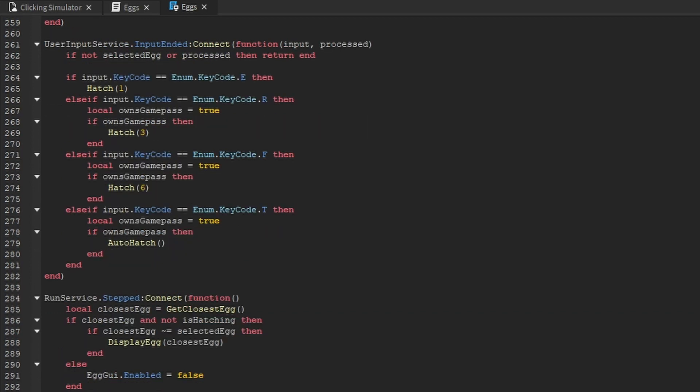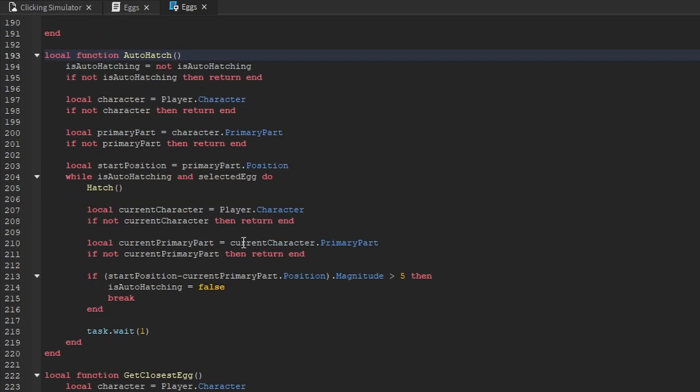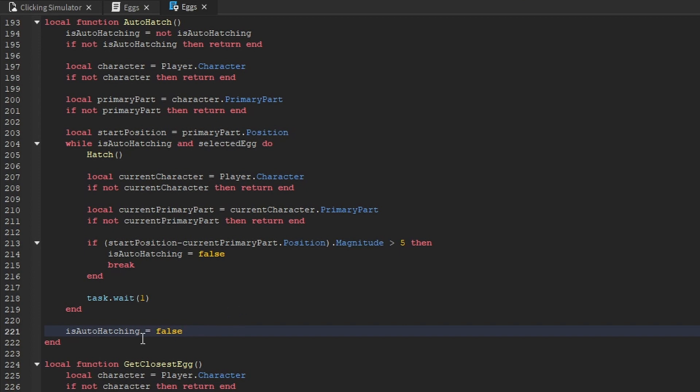There's one thing I forgot: going back up to the auto-hatch function, right after the while loop completes, we set is-auto-hatching to false. You might think the while loop already ensures that, but the loop also depends on the selected-egg condition. If the player walks away from the egg, the while loop stops but is-auto-hatching would still be true — so we explicitly set it to false after the loop finishes.